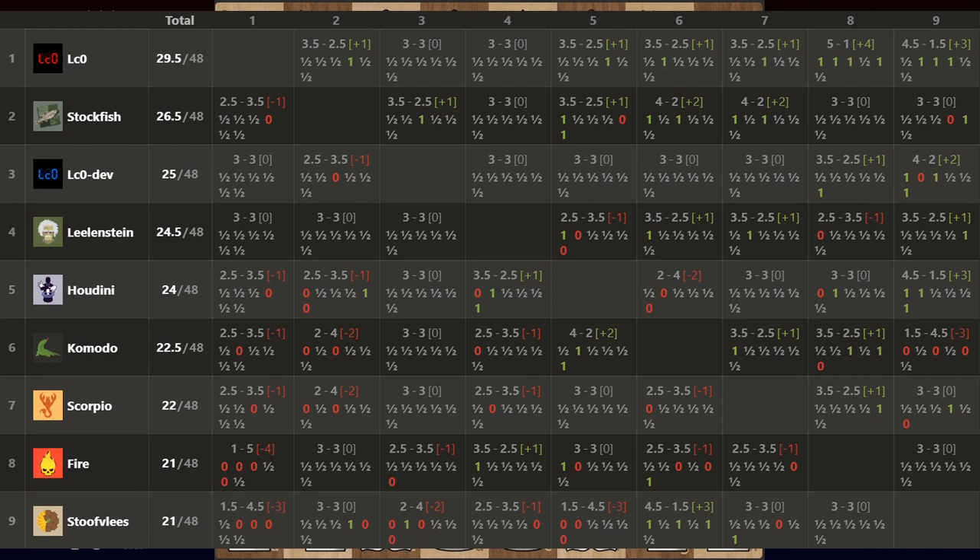Hello and welcome to a new game from CCC11's round 2. Here are the final standings of the competition, because round 2 ended. After 48 games each, Lila is first, 3 points ahead of Stockfish. T60 Lila is in third.